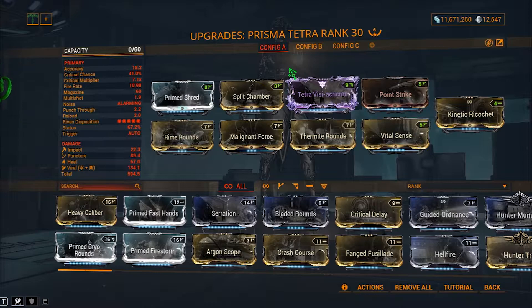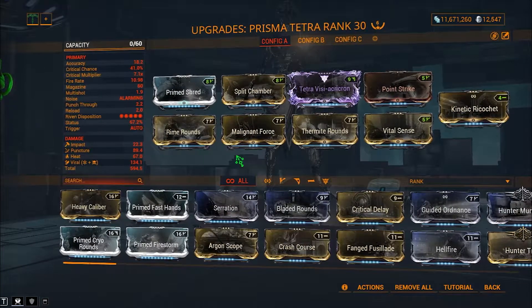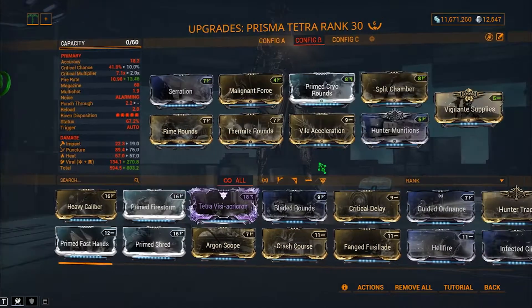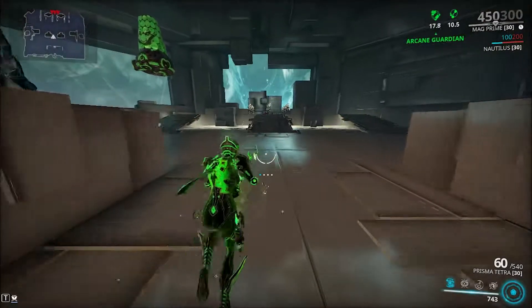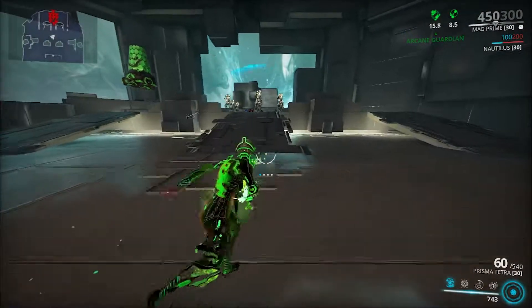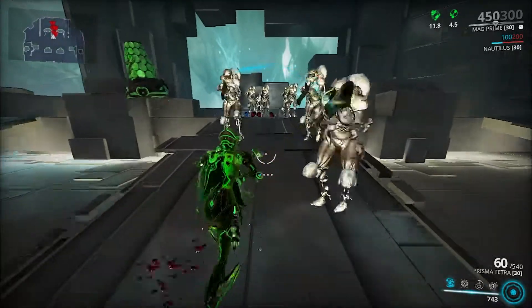This weapon hates crits but is decent in status chance, so I do have two status types here with viral and heat. You guys can swap this out for corrosive and whatever. For those that do not have a riven, this is what it looks like. When using this Prisma Tetra, it is recommended to use it with Mag if you guys don't have a beam weapon or any strong weapon.